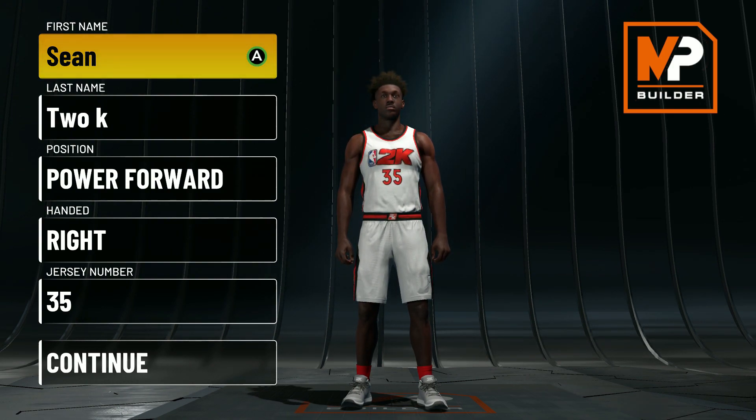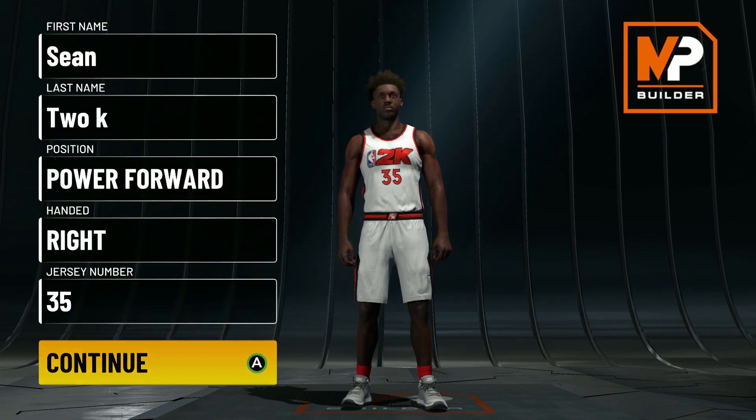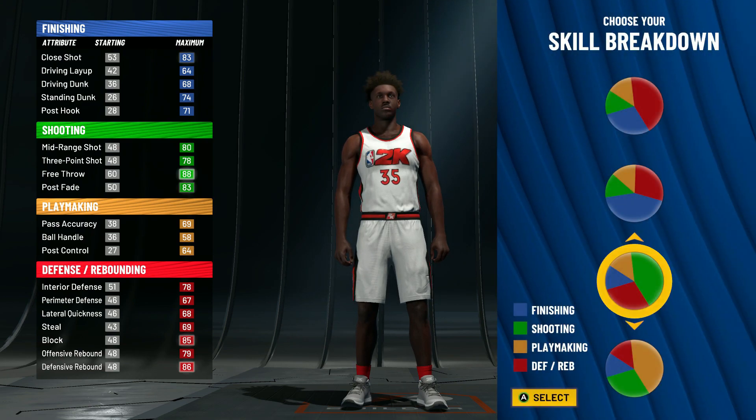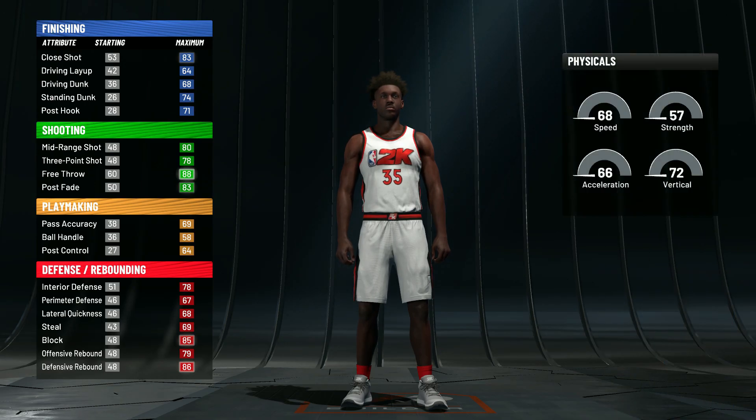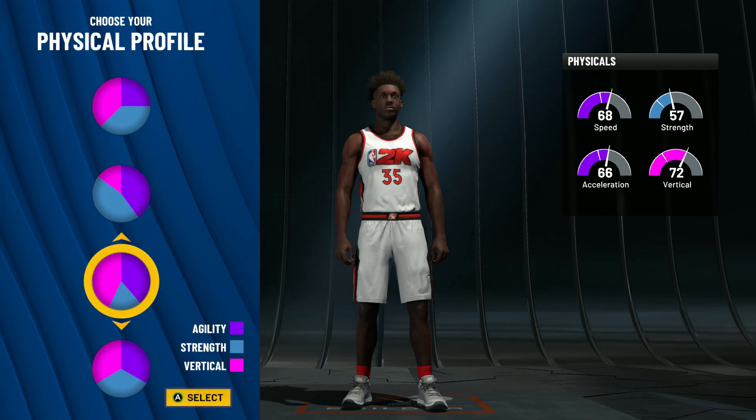I was messing around in the builder system and I came across this build, so let's get into it. This build uses a new pie chart — it's more green than red for the physical profile. I'm gonna go with the fourth pie chart.